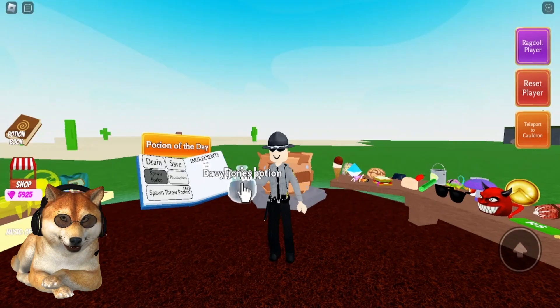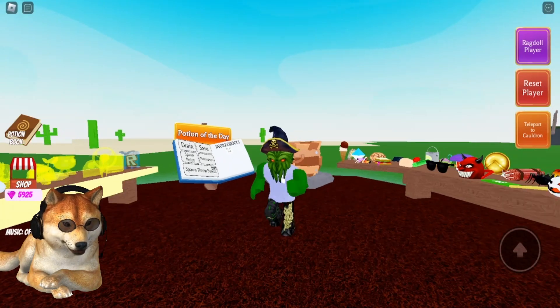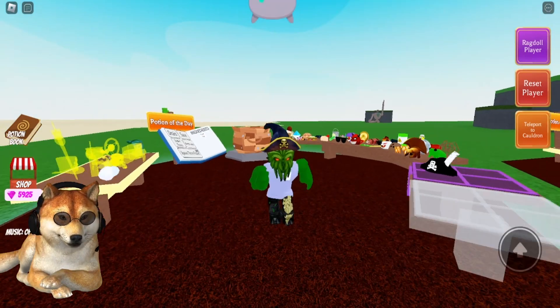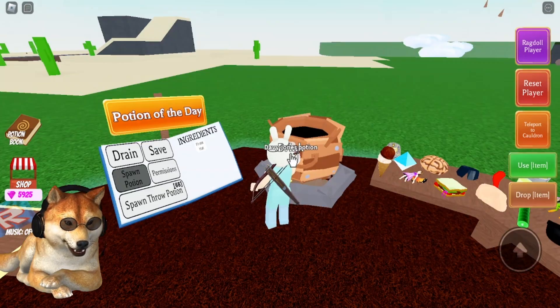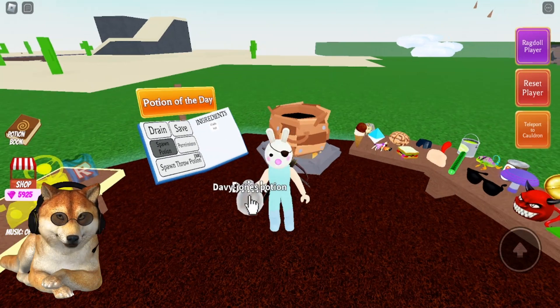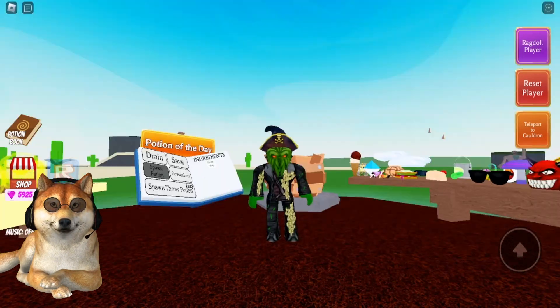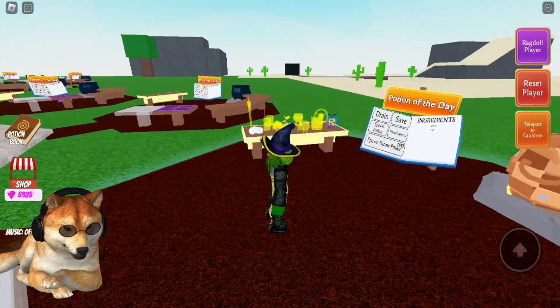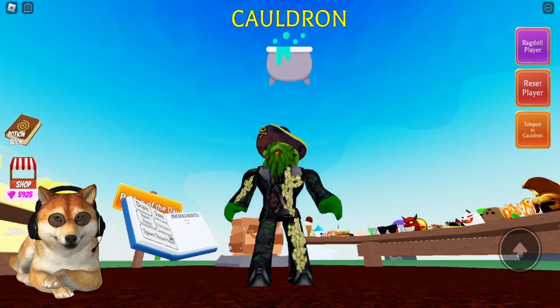Let's not waste it — let's drink this down. This is the Davy Jones potion, so we should turn into Davy Jones. But wait, we've got a Roblox torso or shirt on there. I changed avatars to bunny, so let's try that again — and there we go, that's what you should look like.